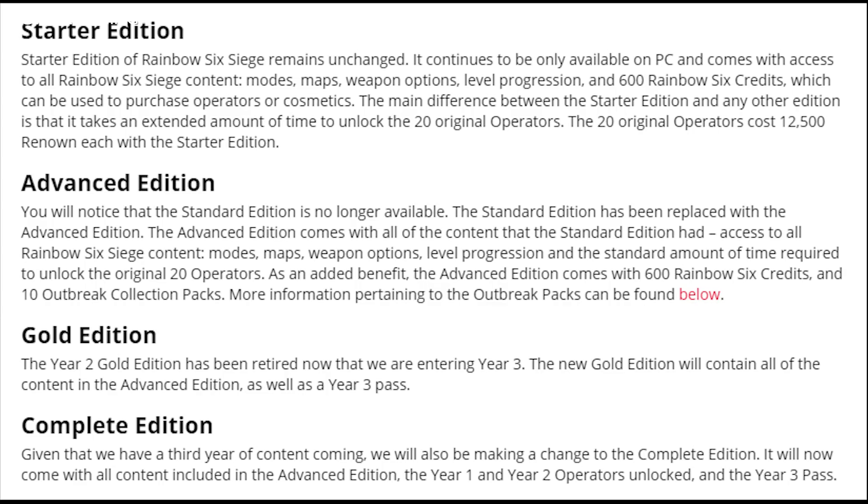In 2018 we're making some changes to the game versions that are available for purchase. The Starter Edition of Rainbow Six Siege remains unchanged — it continues to be only available on PC and comes with access to all Rainbow Six Siege content, modes, maps, weapons, options, level progression, and 600 Rainbow Six credits which can be used to purchase operators or cosmetics. The main difference between the Starter Edition and any other edition is that it takes an extended amount of time to unlock the 20 original operators.